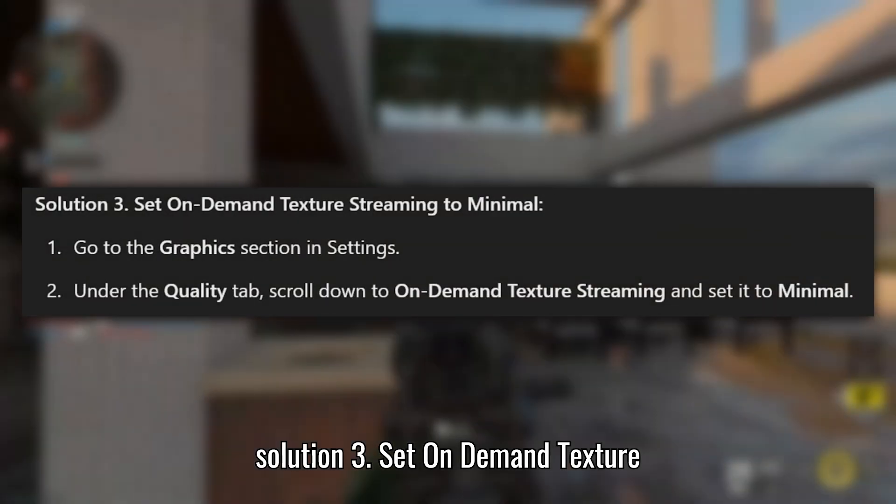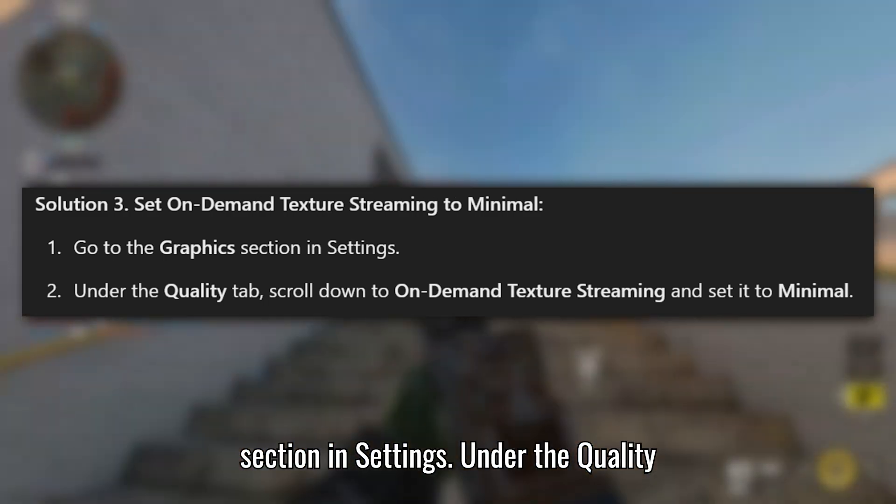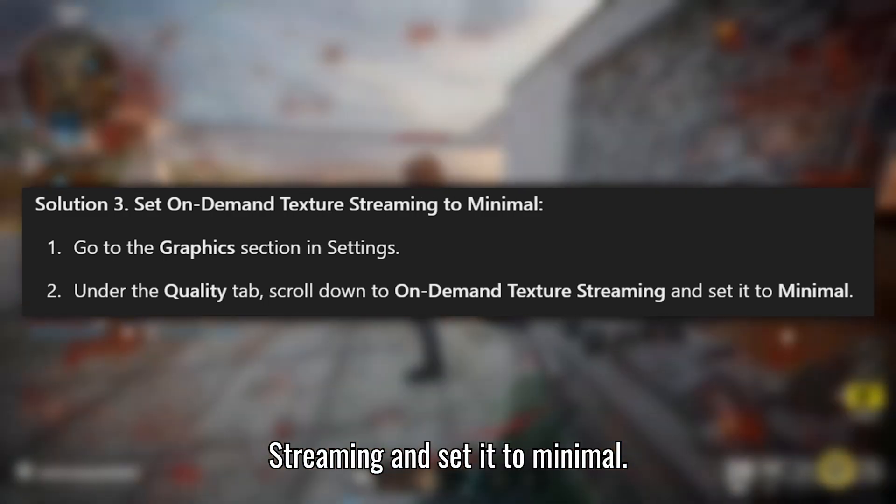Solution 3: Set On-Demand Texture Streaming to Minimal. Go to the Graphics section in Settings. Under the Quality tab, scroll down to On-Demand Texture Streaming and set it to Minimal.